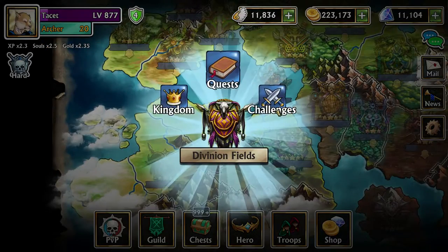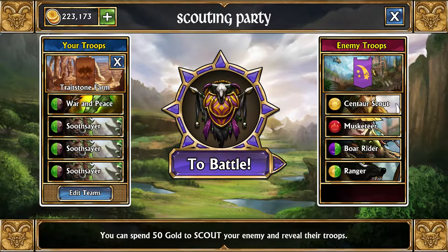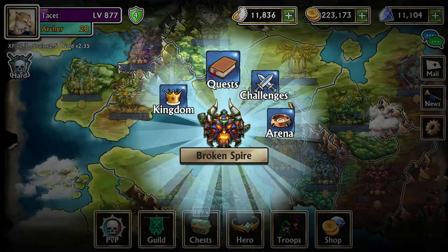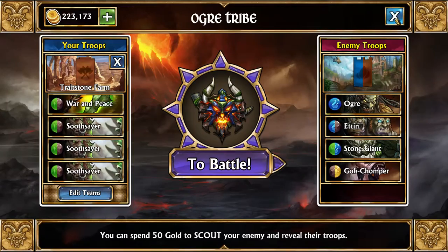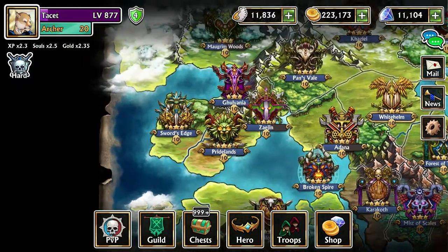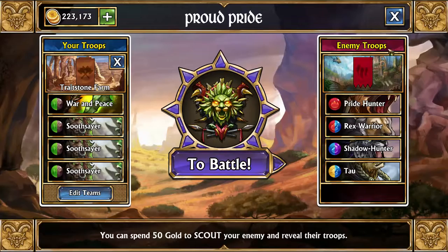We'll be doing it in Divinian Fields, because each kingdom gives trait stones based on the banner it has. Right here you can see Divinian Fields is yellow-purple, the same color that is currently for the troop for this event. If you check other kingdoms, like Broken Spire, it's brown and blue, as you can see right here. Or if you wanted just a single trait stone, you can go to something like Pride Lands, which is all red — you'll only ever drop red trait stones from that kingdom.